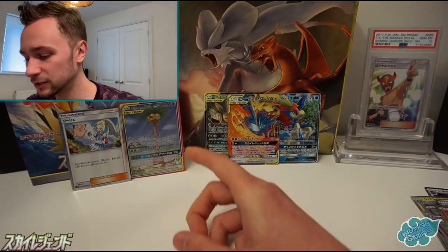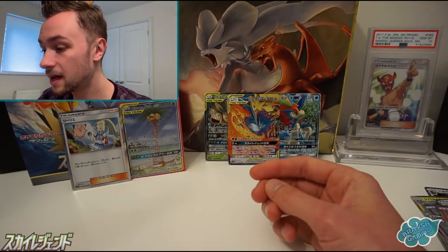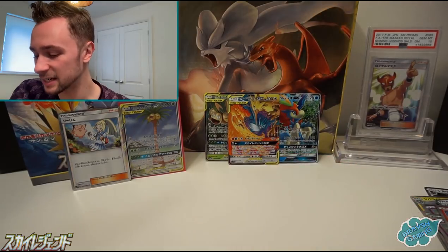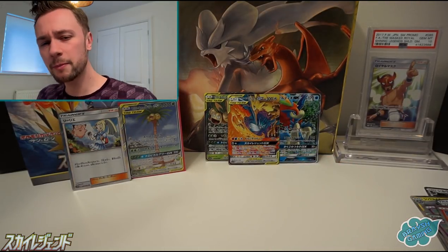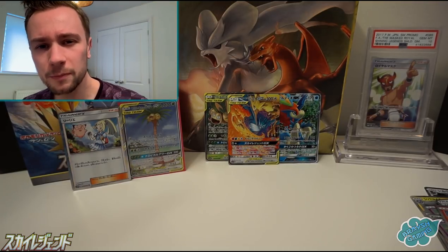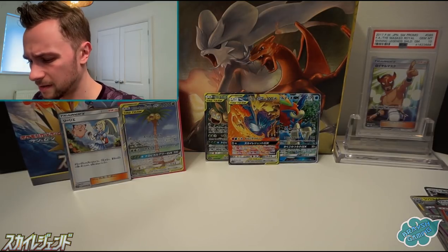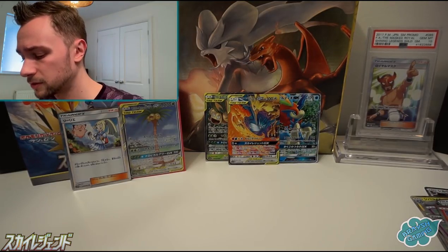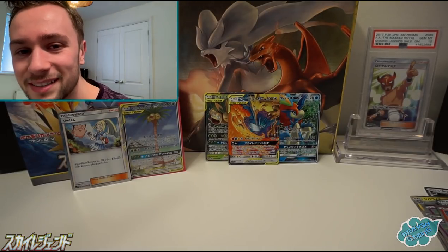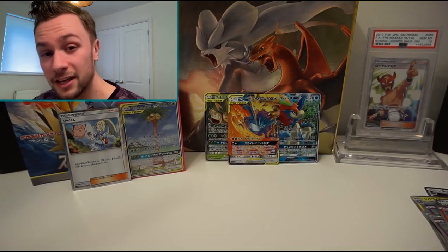Definitely better than the last box I think — that alternate art card takes precedence over the Hyper Rare Keldeo and Full Art Naganadel. But yes, that's it today — a great box, thank you for watching. I'm not sure when we will be back, but we're going to be back with some Unified Minds — Miracle Twin coming up soon. Apart from that, I'm sure we'll find something to do in the meantime, even if it's Unbroken Bonds. But yes, thank you for watching guys and I'll see you again next time.